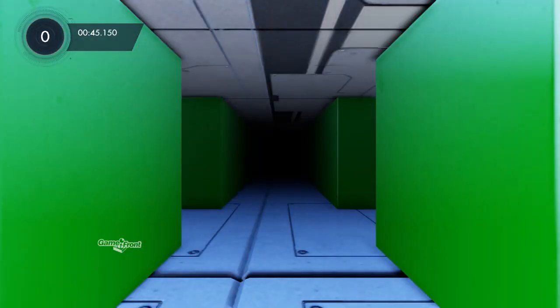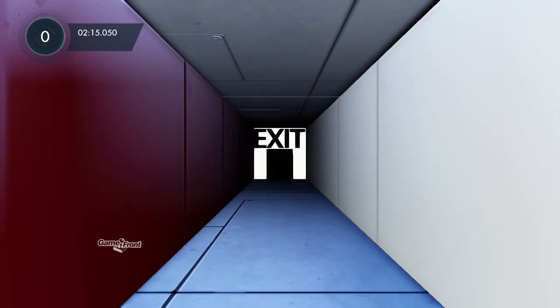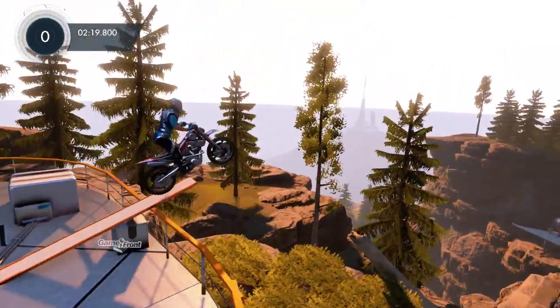Use the color coordinated walls to keep your bearings, and eventually you'll find the exit, completing the challenge. Thanks for watching this and all of our other Trials Fusion videos, and please don't forget to like, comment, and subscribe.